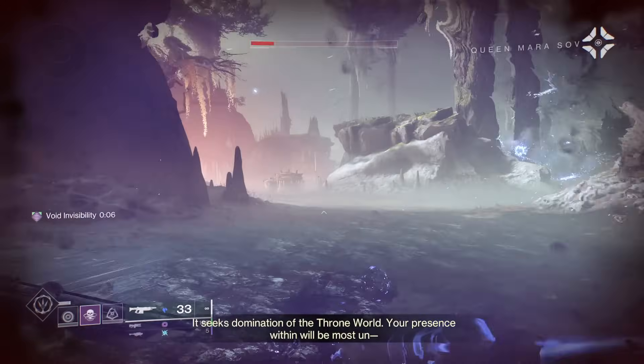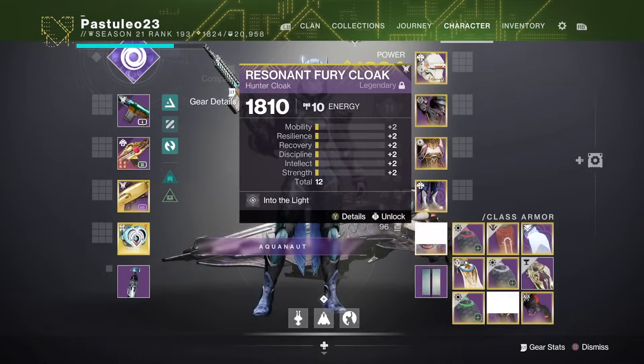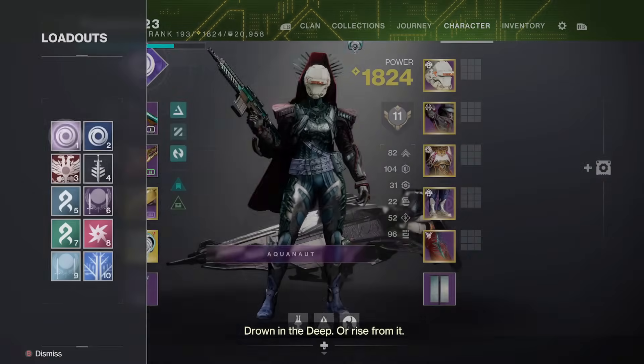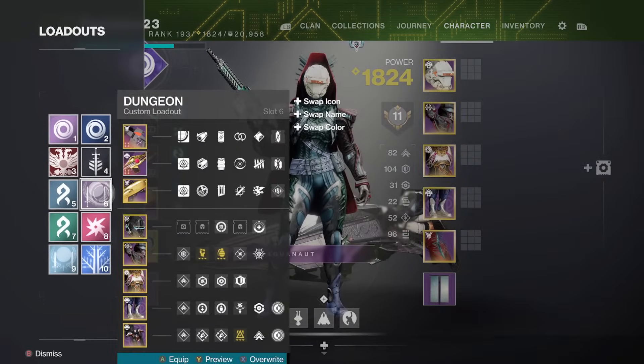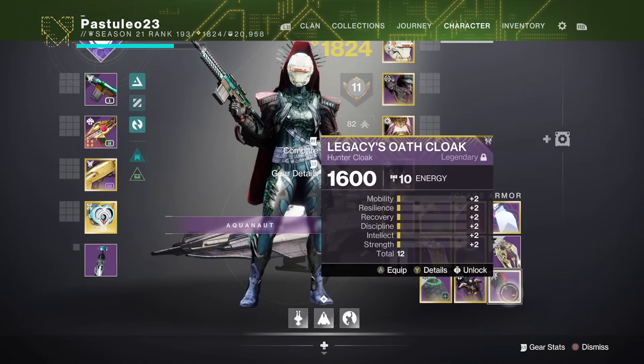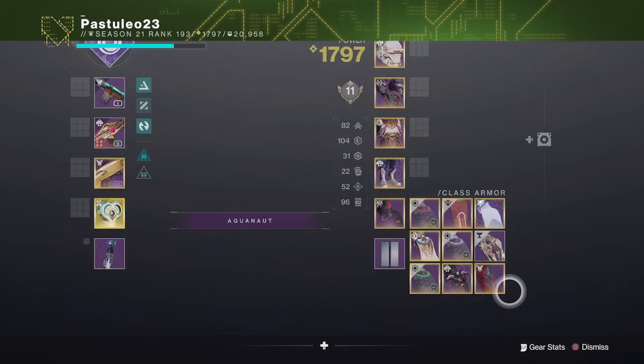For this to work, you do the ornament glitch shown previously, but with a raid mod instead of an ornament. This works for most raid mods and other activities. Load into the corresponding raid for your mod so that the mod is active. Save a loadout with it on, then swap off of it.